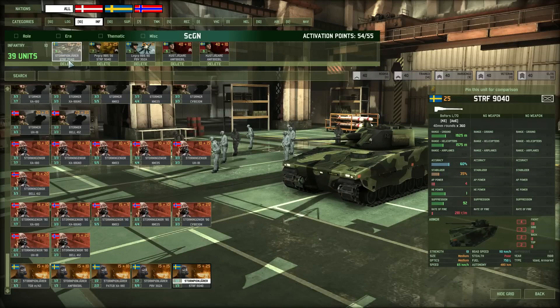The STRF 1940 has 4 AP power which is rather good. It also has front armor, meaning many vehicles with light AP capacity can't shoot it from the front — that helps preserve your troops too. It has good accuracy, can shoot on the move, but it's mostly because of the good AP power that you want this unit.